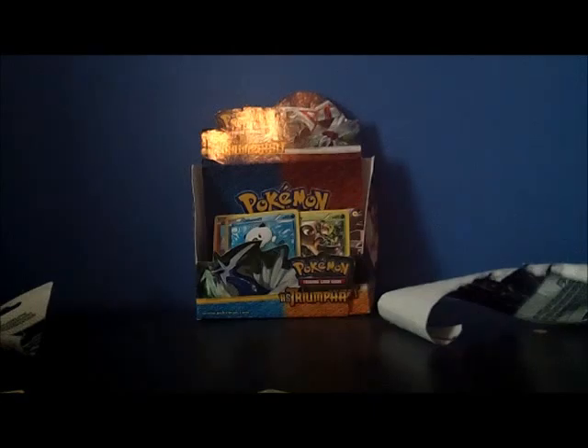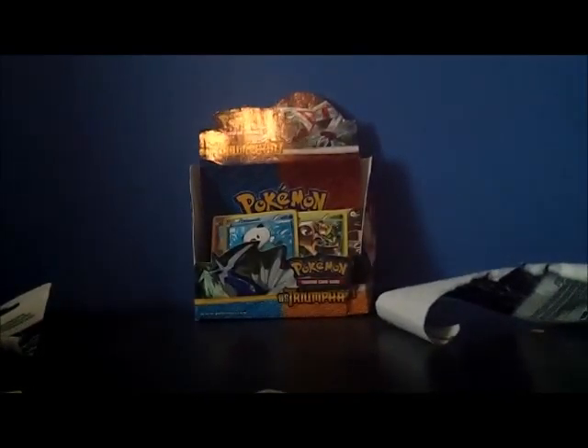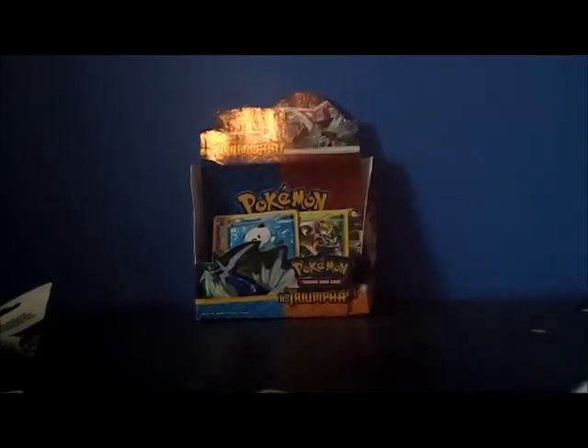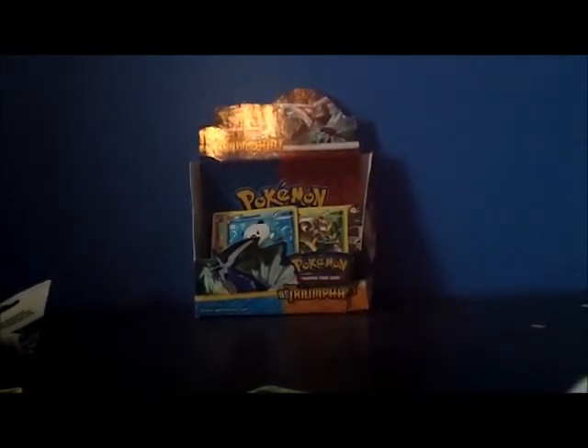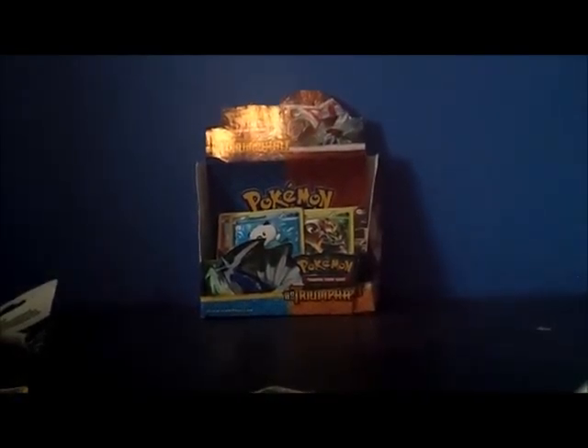Pack number two. The two rares I'm looking for again are Emboar and Krookodile — those are the two I want. Or a Reshiram full body. Cards: Tepig, Electric Energy, Zorua, Deerling, Lillipup, Super Scoop Up, Tranquill, Duat, Timburr Reverse — and the rare is a Klinklang holo! It's a holo. I like Klinklang too — he's alright. Klinklang is one of those Pokémon that I think are just weird, but hey, it's a holo, so I'll take it.